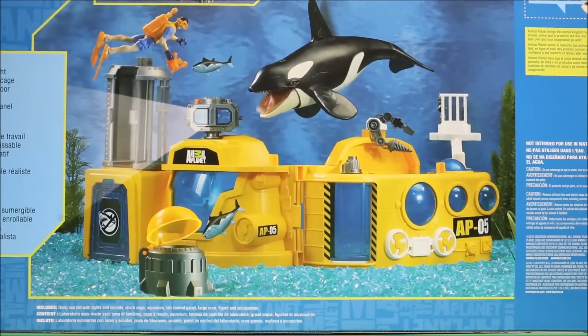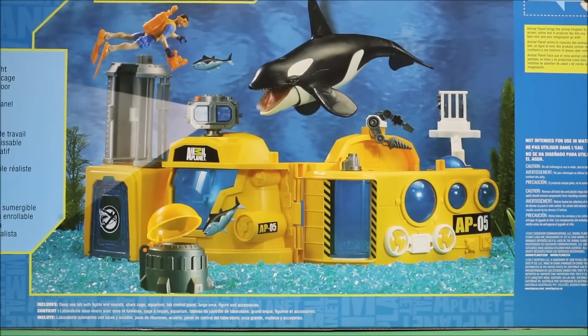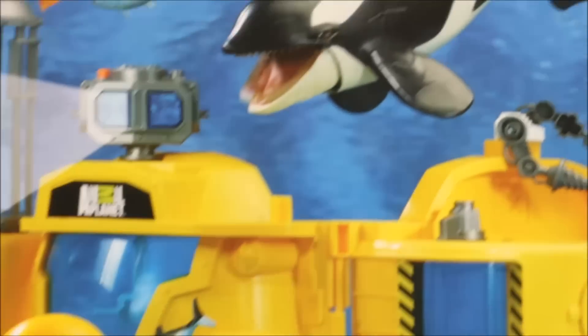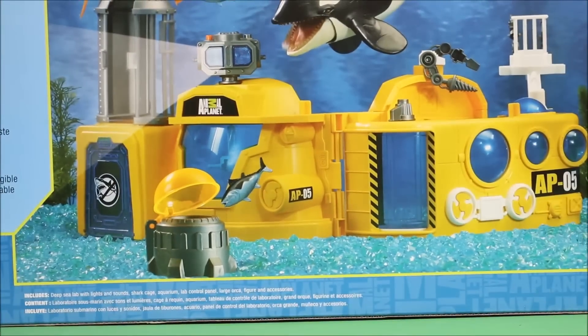Here it gives all of the different options. It says lights and sounds, working search light, drop down shark cage, revolving barrel door, flip down door, realistic control panel, and aquarium. And here is some cool information on the orca, or the killer whale. So this includes the sea lab, light, sound, shark cage, aquarium, lab control panel, large orca figure, and accessories.